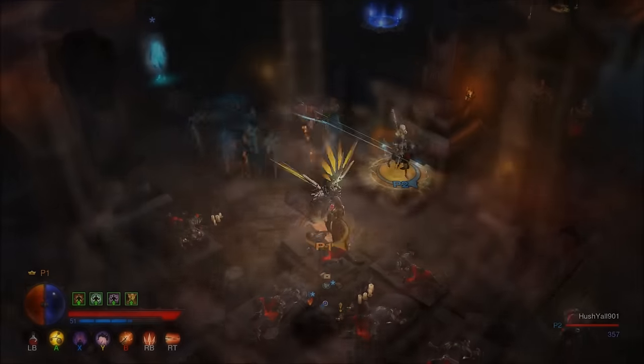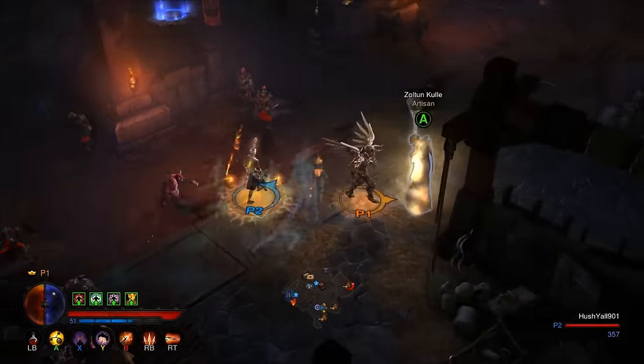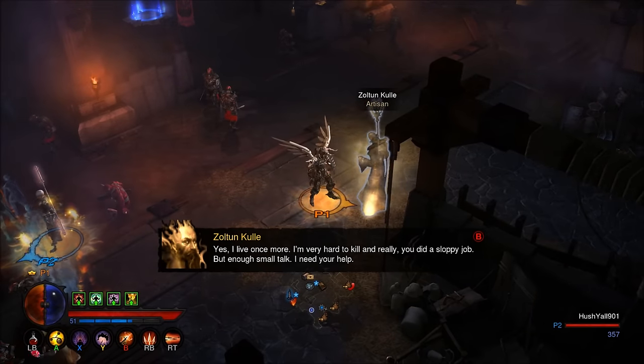In order to obtain the cube, start a game in adventure mode and select Act 3. Speak to Zoltan Kul at any city to start the quest.